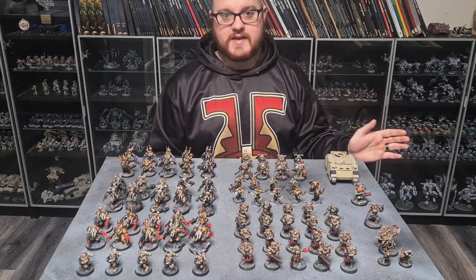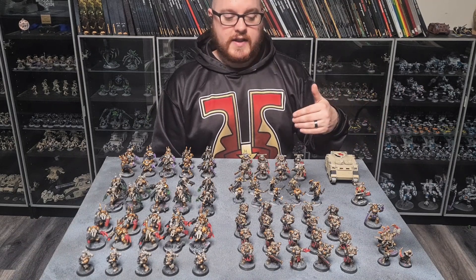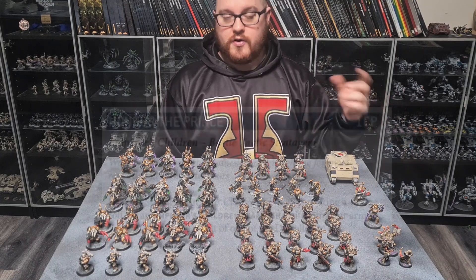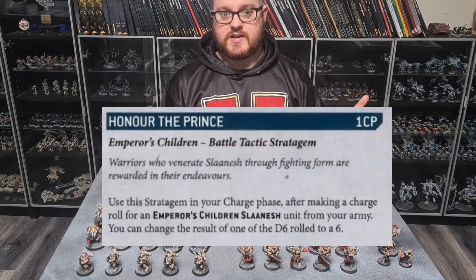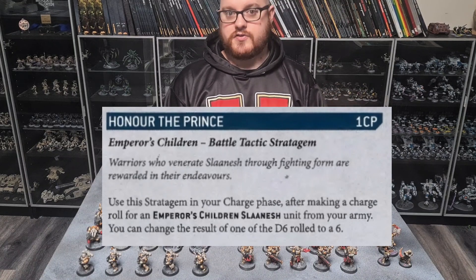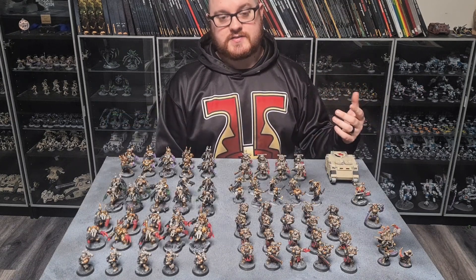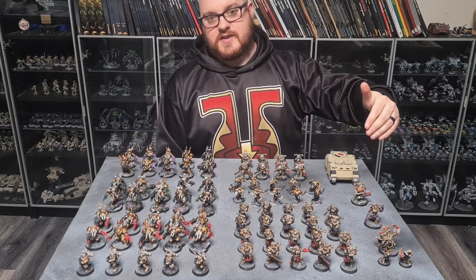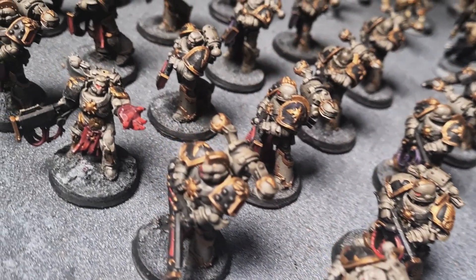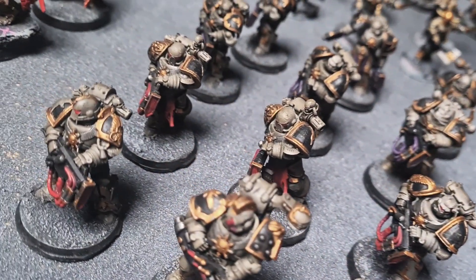Really powerful, and it often catches people off guard. And also what it allows them to do is if you don't need to advance, you can actually move your 16 inches up the table and then charge turn 1. And with Honor the Prince — an Emperor's Children stratagem that allows you to roll your charge dice and then after you see the result change one of the dice to a 6 — you're often making 10 or 11 inch charges. So these guys being able to go 16 inches up the table and then have a reliable 10-inch charge means that if your opponent is not backlined, you're likely to hit them turn 1. Very, very powerful unit.